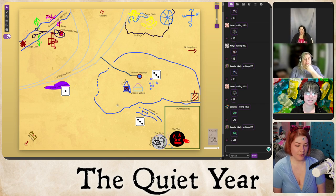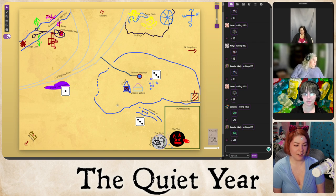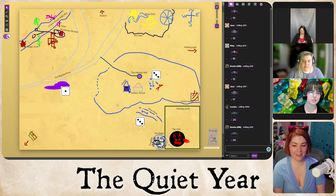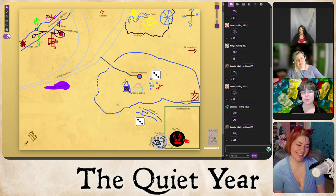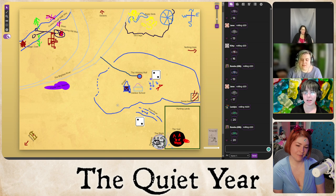Cindy was pretty obviously sacrificed to the bird mother. The familiar hive mind would not be happy. Unrelated to Cindy's death, the mining project completes — a system is set up for mining purple clay that, when uninterrupted, removes purple clay from the scarcity list as a readily available resource.